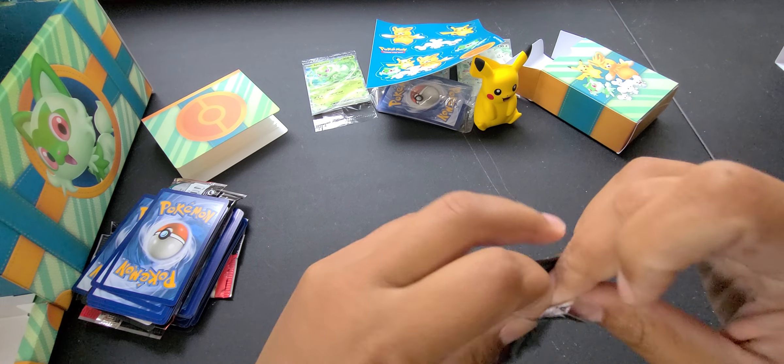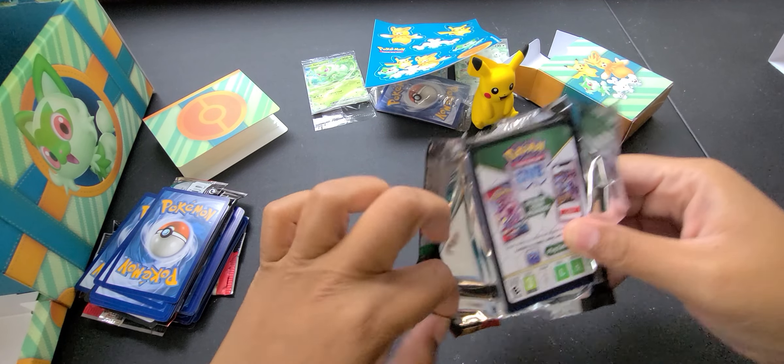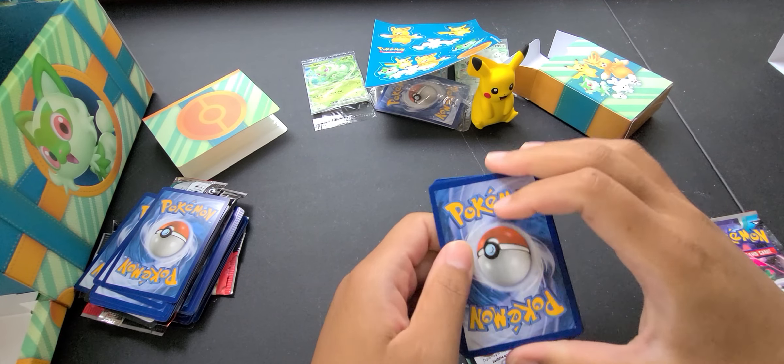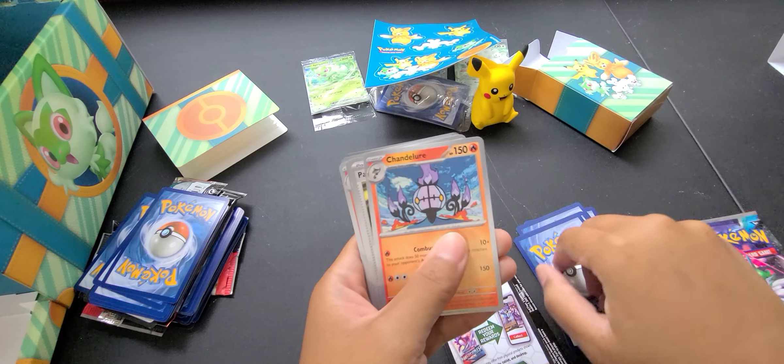We have Water Energy, Growlithe, Shuppet, Tandemaus, Smoliv, Cacturne, Mesagoza, Heracross, Medicham, Scatterbug, and Pawmot.